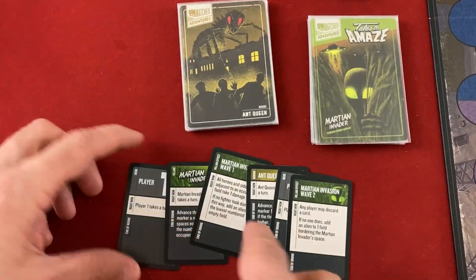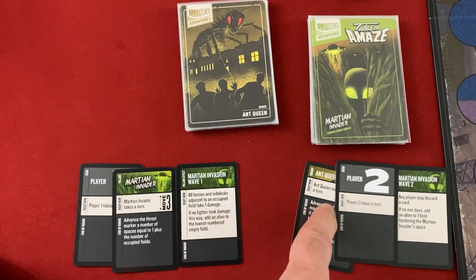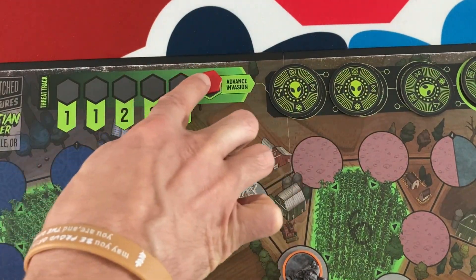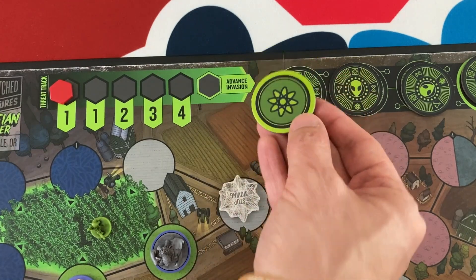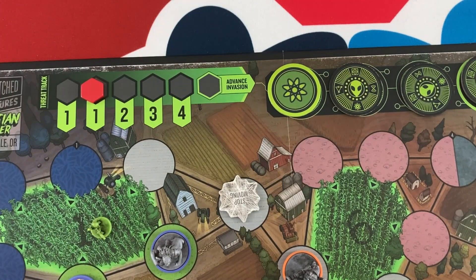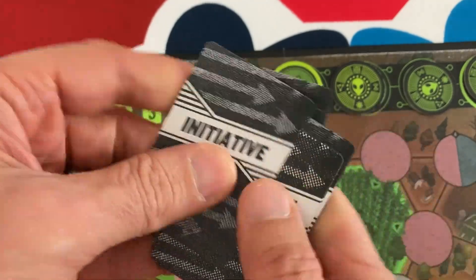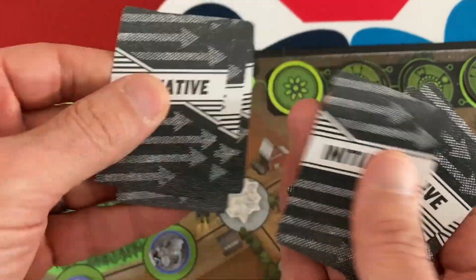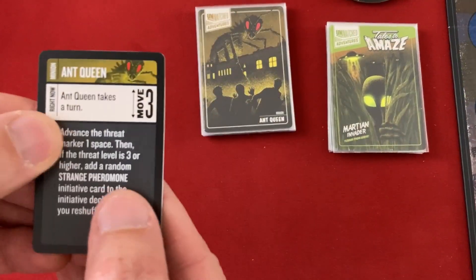Tarantula is dead so their initiative card comes out. We're only resolving Martian Invader increasing threat and Ant Queen's end-of-round. The Martian Invader actually advances two, hitting the Advanced Invasion spot — it bounces back but now they get a bonus on future cards. The Ant Queen advances to one, which does not trigger a Strange Pheromone since it's not at three or higher. Initiative will be big — if the Ant Queen goes first I can't kill her and stop her turn. Annie Christmas is in danger.